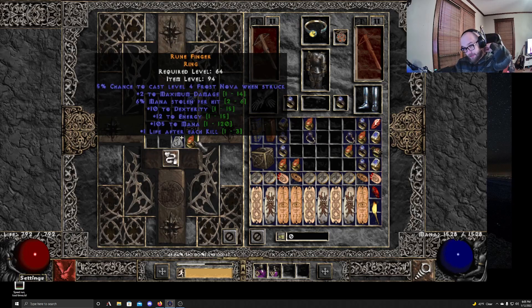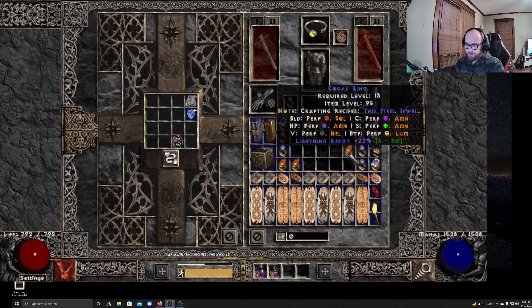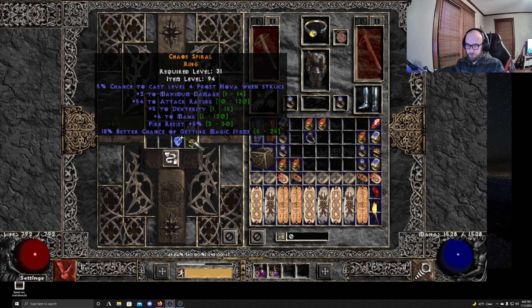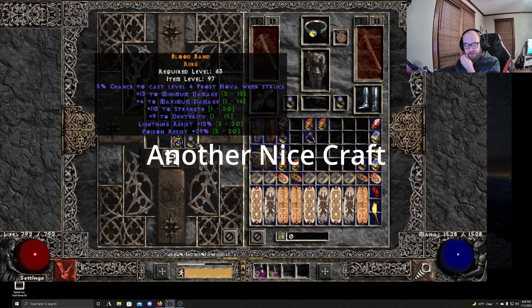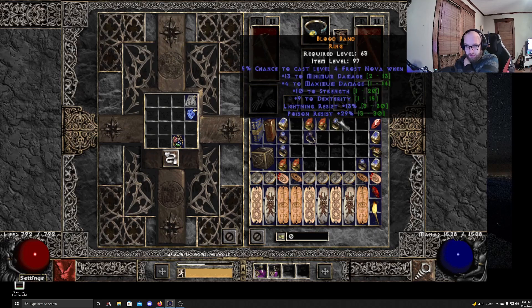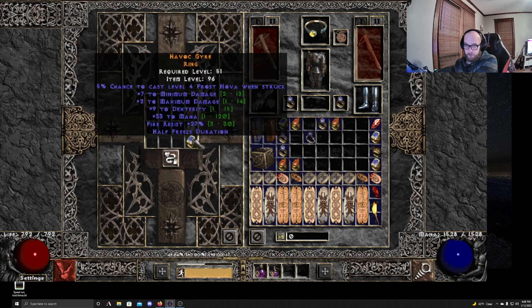Got mana stolen, dex, energy, big mana — I don't think we really want big mana on this though. Okay, that ring is just garbage. Our first max damage 14 double roll, but everything else is bad. MF — meh. Okay, we got minimum and maximum damage, strength, dex, dual res — this is quite a nice ring actually. Got the stats and the dual res, this is actually a really good ring.